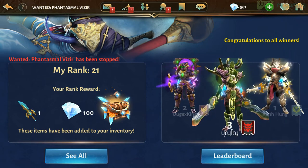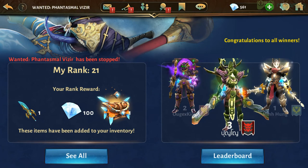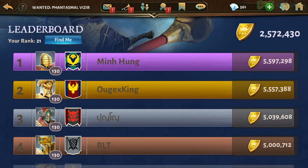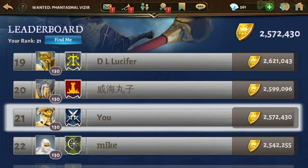Congratulations to all the winners — this phantasmal event has stopped and my rank is 21. Finally I got the dual blade! Number one got 5.5 million and I received 200 gems with the sword. My final points are 2,572,430, which is pretty good because this wanted challenge demanded more points than the previous light wanted challenge.